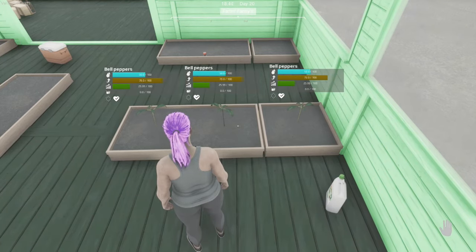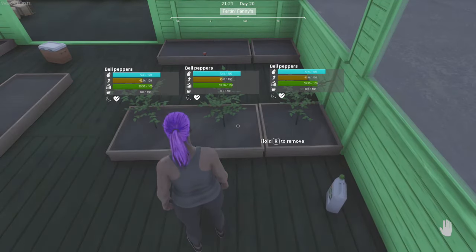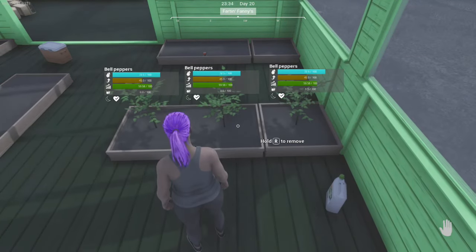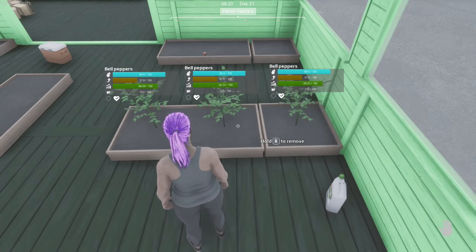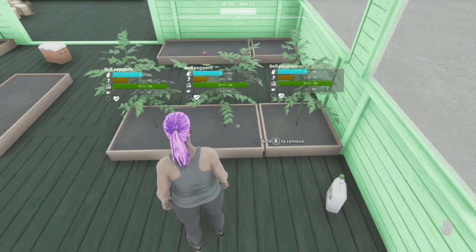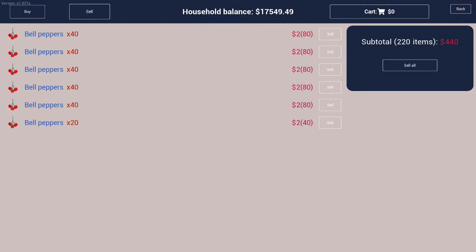Bell peppers are $20 for a pack of seeds and it takes just over 20 minutes to grow without fertilizer, or about 15 minutes with fertilizer, so they will not need fertilizer again after planting. Bell peppers use 2.5 units of water per 10 seconds of growth time, so they will need to be watered about every 5 minutes during grow hours. Bell peppers only sell for $2 per bunch, but each plant will give you 4 bunches, so this was my full harvest from one pack of seeds.